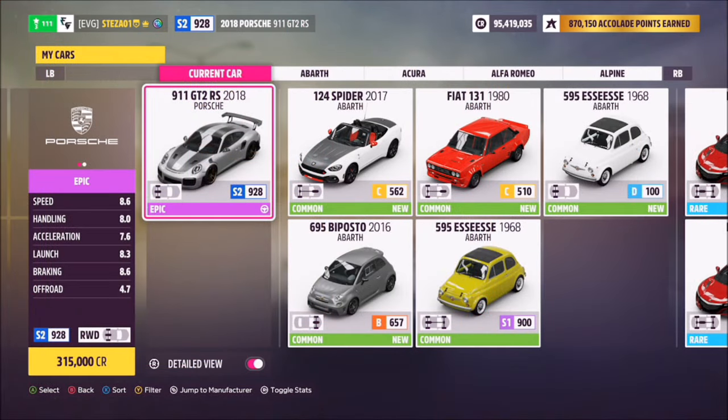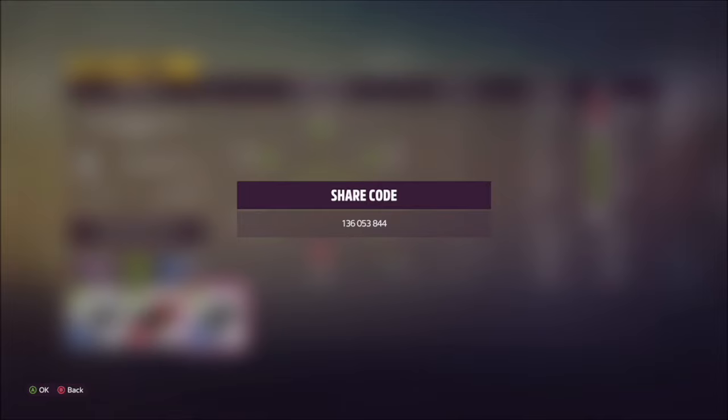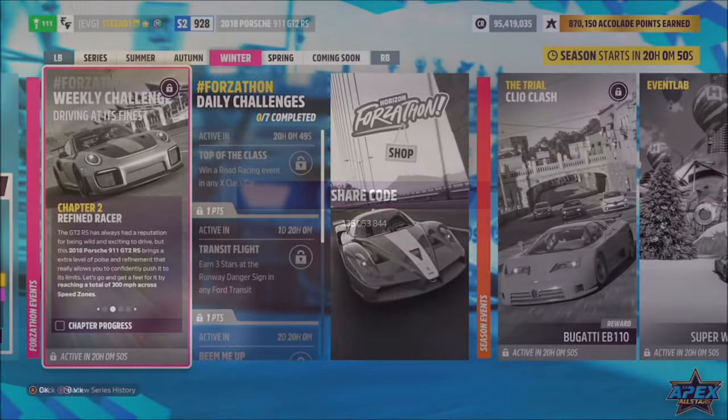This is the car in question and it will set you back 315,000 credits from the auto show if you don't have it already. However, you can also try and pick it up in the auction house a little cheaper. I've also created a tune for you guys to use — it's called Forzathon and the share code is there on your screen, and hopefully it should help you out a little bit.